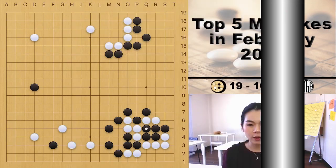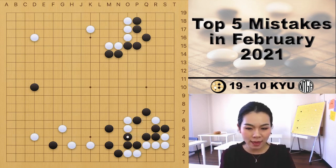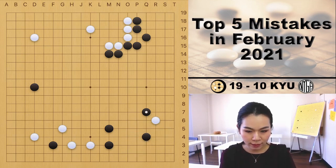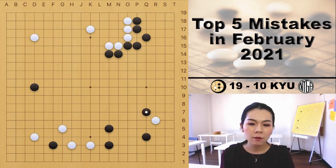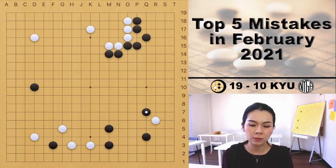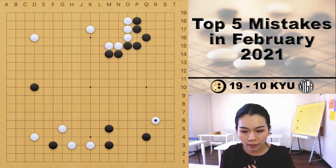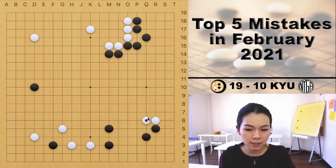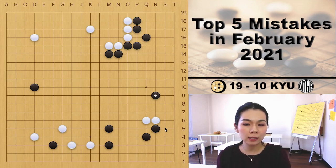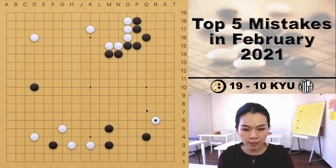The second mistake is played by a 19 to 10 kyu player, which is the cutting point. White approached and black responded with a shoulder hit. I don't think the shoulder hit is a good move here because the shoulder hit works best when there's a huge influence in the center. But black only has a limited area in the center, so the corner is much bigger. If I were black, I'd play the kick first and then start pincering the two white stones.